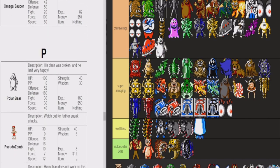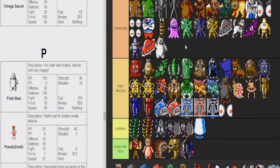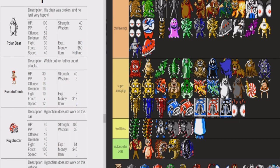Polar Bear — I like these guys, but they can be very annoying. I don't think they're super annoying, they're just average. His chair was broken and he is not happy. They can definitely be hard to kill with 180 defense. I think I'm going to throw him in super annoying — that's a pretty high defense. Nowhere near as high as the normal Grizzly Bear, though.